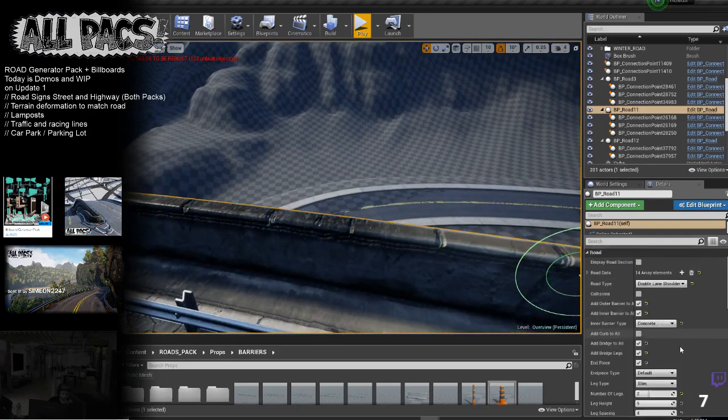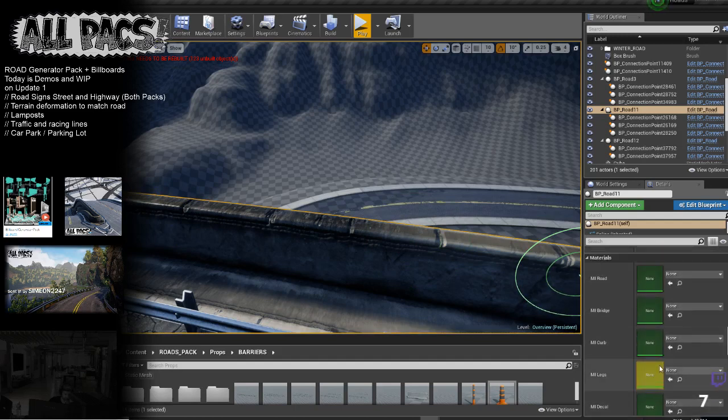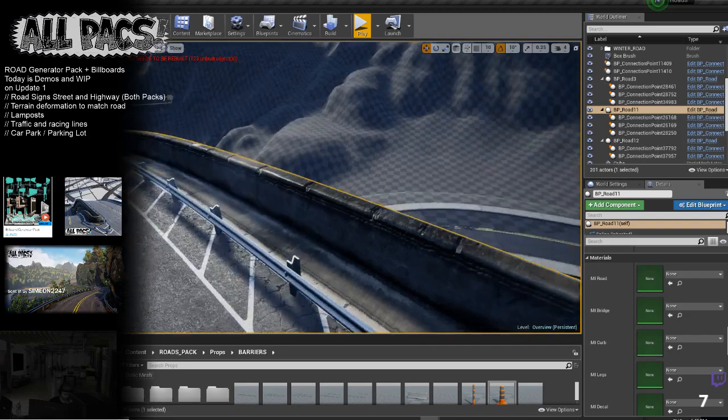You can make custom instances of the materials and swap them out. The reason we did this is we don't want a whole gang of instances — we want all your roads running off the same material so you don't have a lot of draw calls. But if you want a custom material, just drag it into these boxes and it will overtake that road with a custom material.